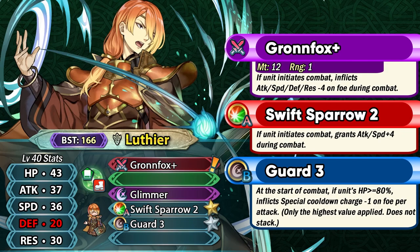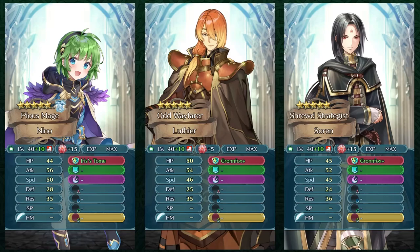Luthier is a green infantry mage with 166 BST. We don't really get too many green infantry mages as demotes, and just because he's a demote does not mean that he's a bad unit or unviable — because he's not. He's definitely quite viable with that offensive stat spread of 37 base attack and 36 base speed, and his HP is not bad at all. Unfortunately he doesn't really have any kind of super boon to take advantage of.